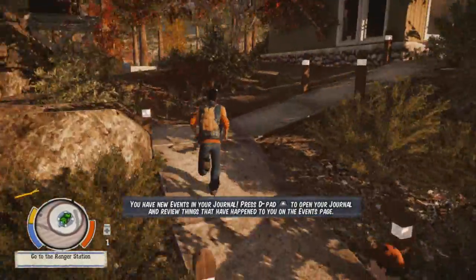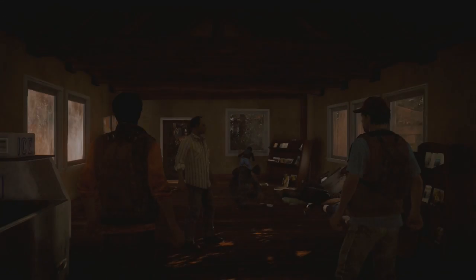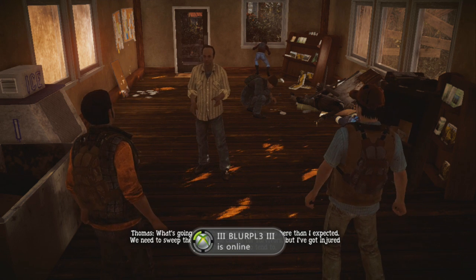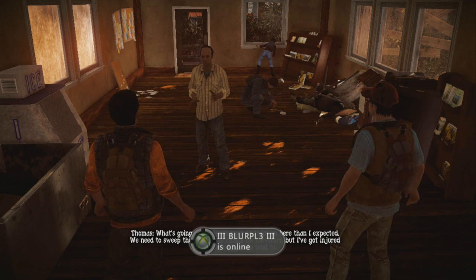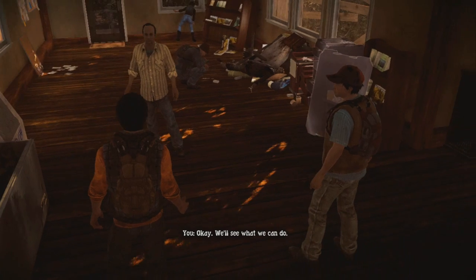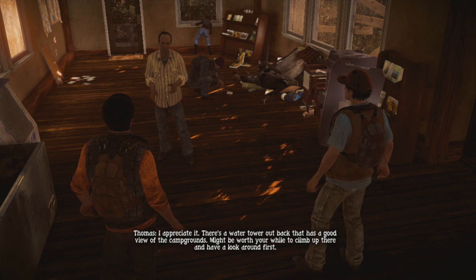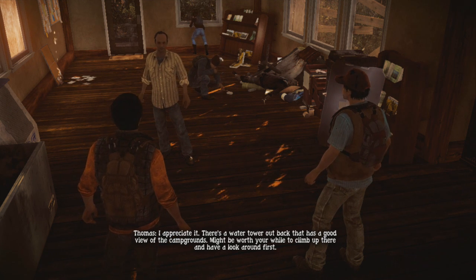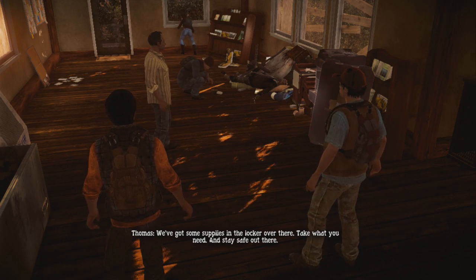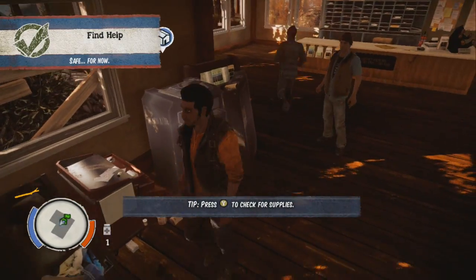Alright, right up here — we'll see what the hell is going on. In-game: 'What's going on? There's more of them up here than I expected. We need to sweep the rest of the cabins for survivors.' Alright, so this is a supply locker — if you see any of these you can store any of your items in here.